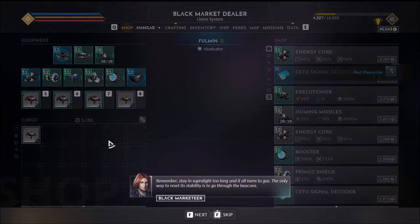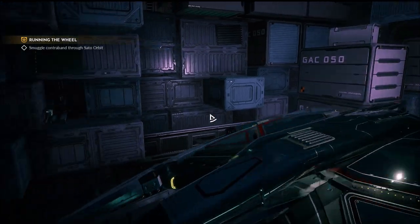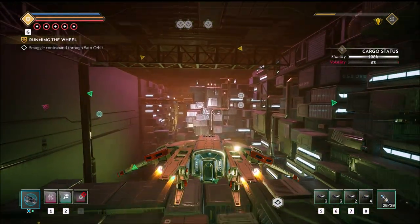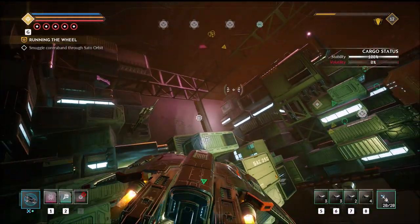Remember: stay in super-light too long and it all turns to gas. The only way to reset its stability is to go through the beacons. As I was saying, I had time to get enough money to upgrade the old ship.